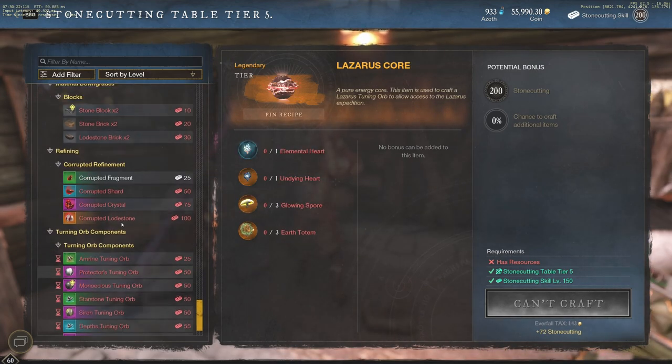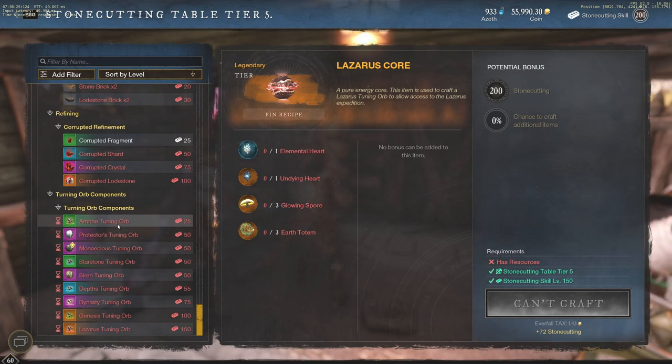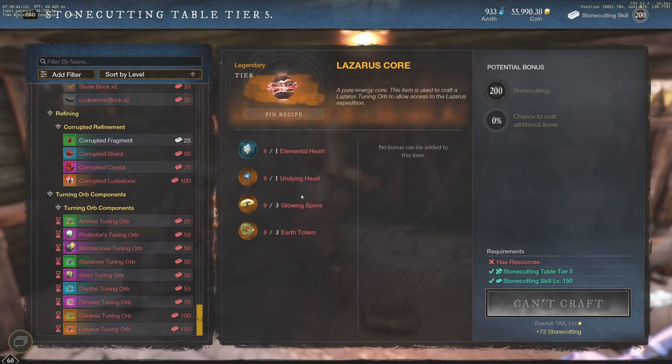I want to talk about this because in their last dev blog they mentioned expeditions are some of the best ways to actually increase your high watermark gear score, in a more controlled environment. Garden of Genesis and Lazarus Instrumentality are full of elite monsters to fight, and the bosses guarantee that you'll see an increase every time they drop a gear item for you — which is absolutely crazy. I didn't really know that until this dev blog post and there was really no way to know that.